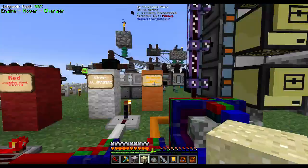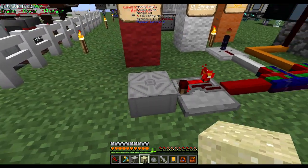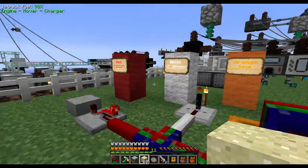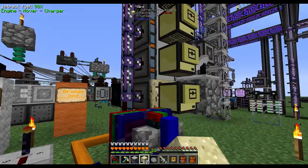Orange is the Sand Autonomous Activators. If you get an unwanted block in here, this is so you can hook up an alarm or something, like this Howler Alarm. So if I stick a block in here, it turns on the red line and activates that, so you know that there's something that needs to be fixed.